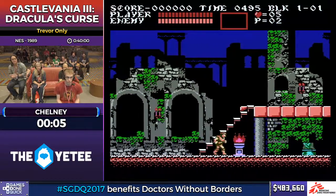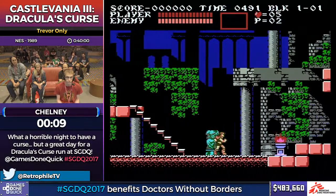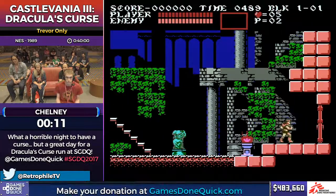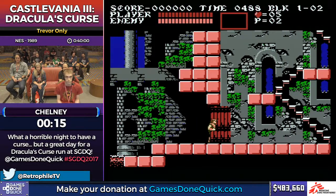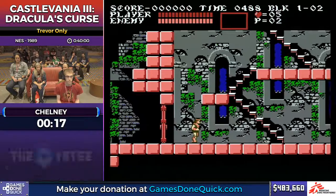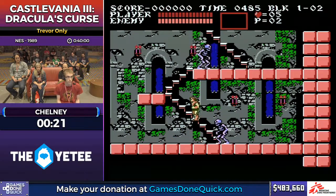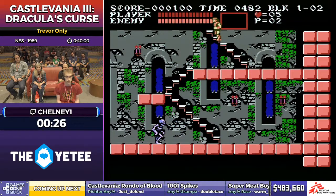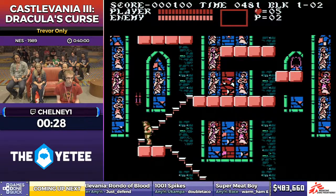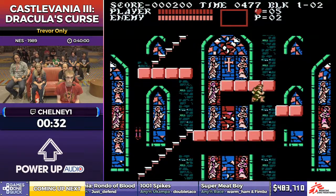This is Castlevania III: Dracula's Curse. What really sets this apart from the other classic Castlevanias is the ability to both pick branching stage paths through the game and also pick a spirit helper character that you can freely swap between. But for this run, Chelney is not going to be getting a spirit helper and just playing through the whole game as Trevor Belmont, which makes it play a lot more like Castlevania I as far as movement and battle strats.